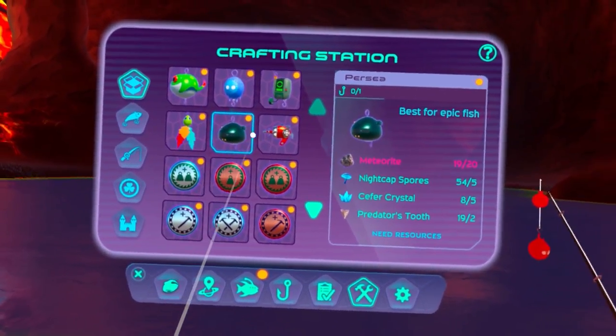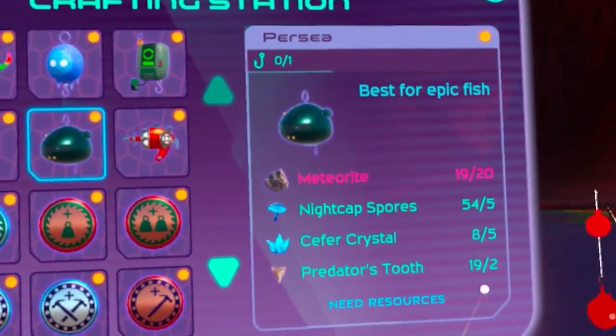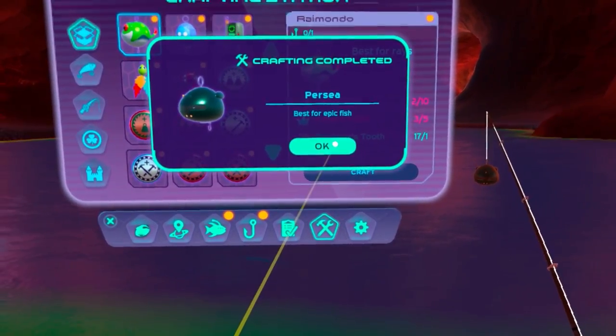I should be able to craft the little chubby floating lure now. Let's craft this thing — oh, one more meteorite needed. You serious? That's for catching epic fish. Caught another one — I can craft this thing now. I am very, very happy.